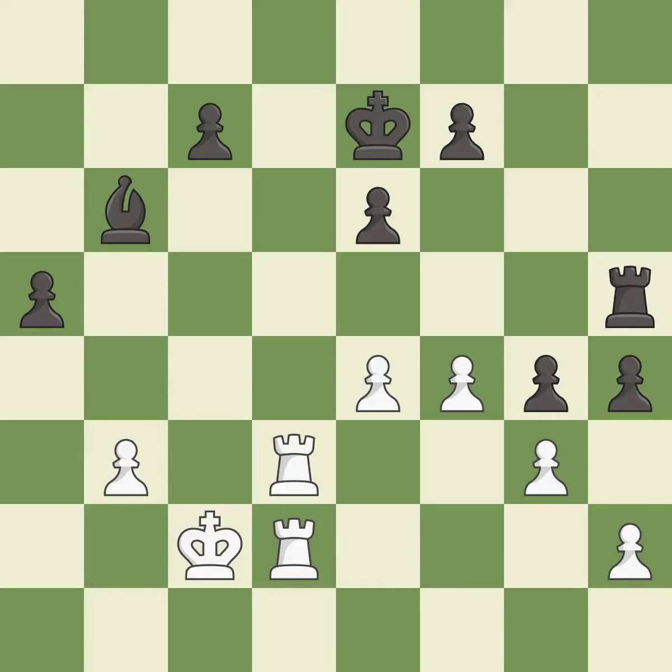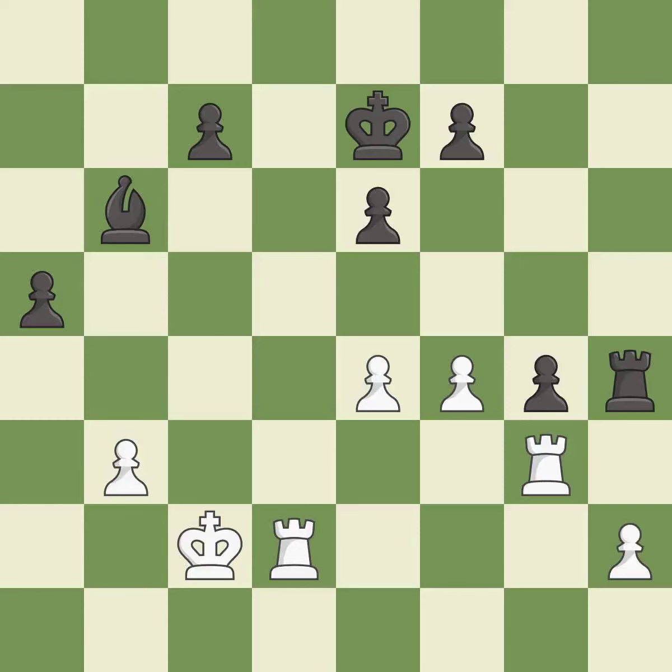White still has an advantage, but they no longer have a winning position — it is an inaccuracy. Black was worse off, but now they are in a losing position — it is an inaccuracy. This ignores a better way to recapture a piece — it is a mistake. Equality is within reach, but this move doesn't get there. There was only one good move there. This overlooks a better way to defend a pawn that was under attack — it is a miss. This was a game-changing move, giving white a winning position — it is a great move.